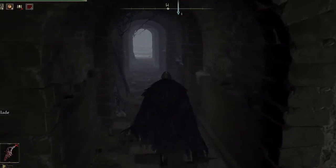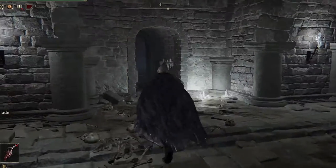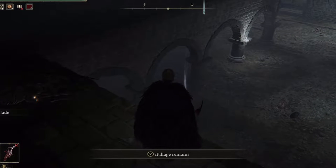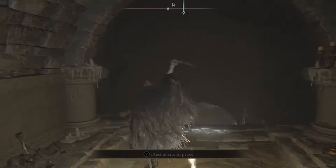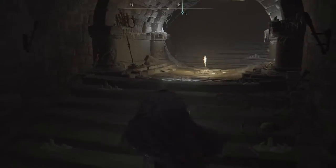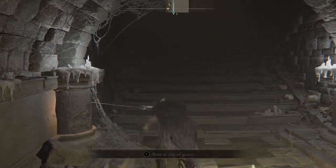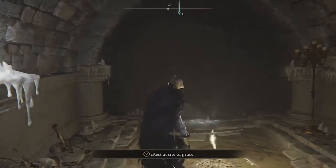Avoid the skeletons as you run, drop down, turn around, go through the doorway — watch out for the skeletons since they can hit pretty hard early on. Right here on a body is going to be the Uchigatana. This is a pretty decent dex weapon and it causes bleed buildup. It has the standard katana moveset: light attack is your standard slash, heavy attack is a charged thrust, and holding it down will do a sweeping strike.